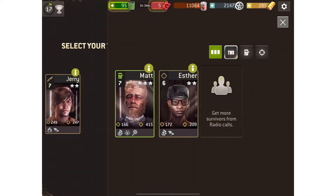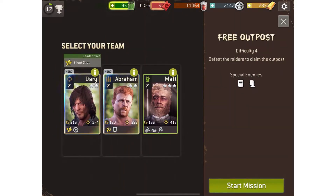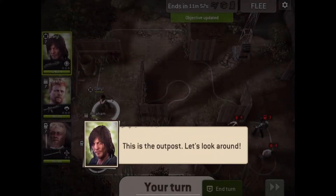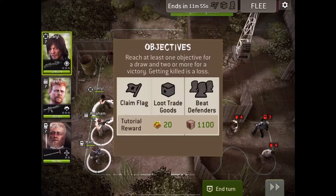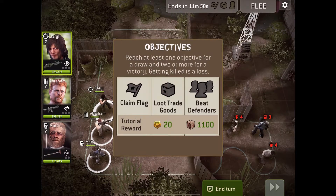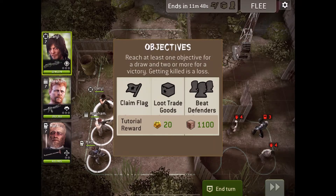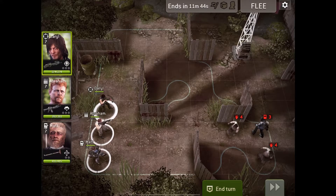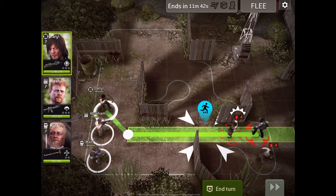I'm gonna chuck Madden here and give it a good old try. Loading in — I don't know what to do about this one. This is the outpost. Let's look around. We have three objectives: claim the flag, get the loot, and beat the defenders. Getting killed is a loss.